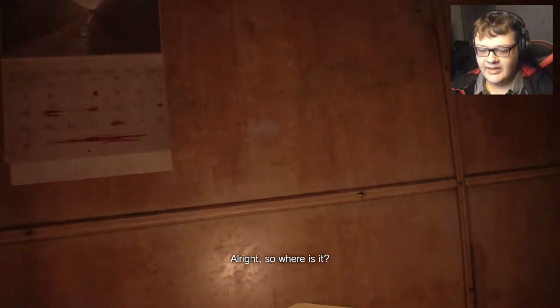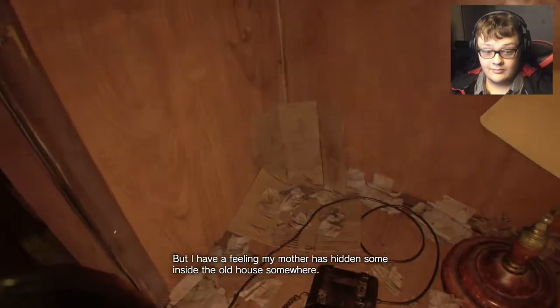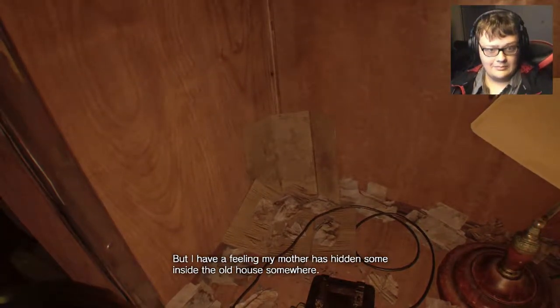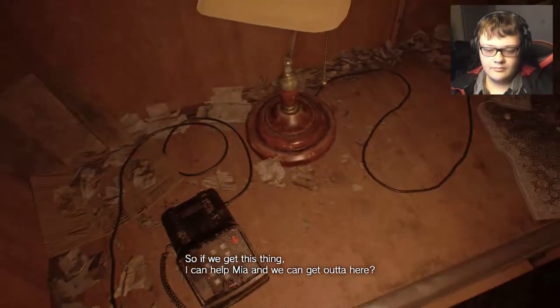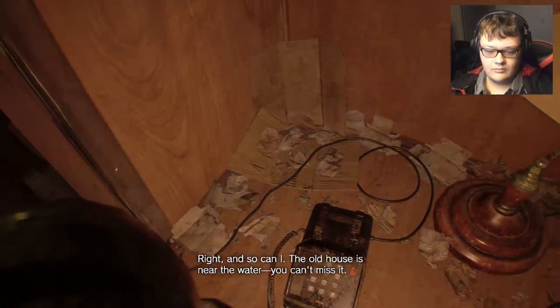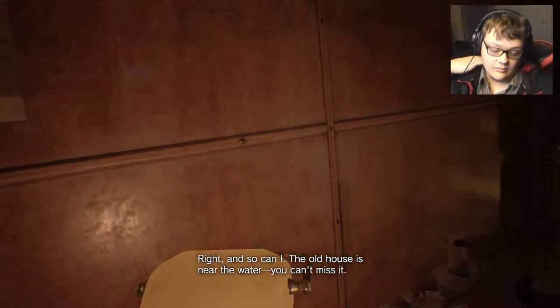Alright, so where is it? Well, I really do hope I'm not too far gone. But I have a feeling my mother has hidden some inside the old house somewhere. So if we get this thing, I can help Mia and we can get out of here? Right. And so can I. The old house is near the water. You can't miss it.